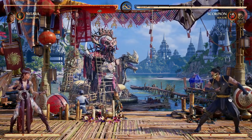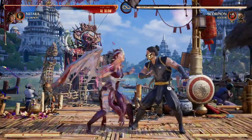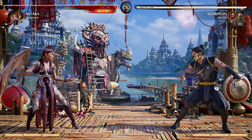This is great for Nitara because she wants the space to decide how to get in, since she's the only character in the game with the air dash. So we can bait our opponent's projectiles out, then get in their face and continue our thing. The pop-up Scorpion offers really benefits Nitara's gameplay.